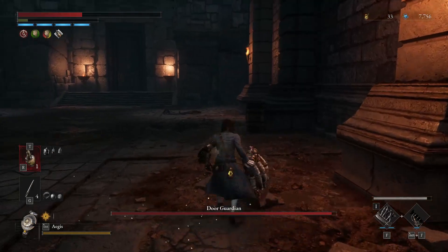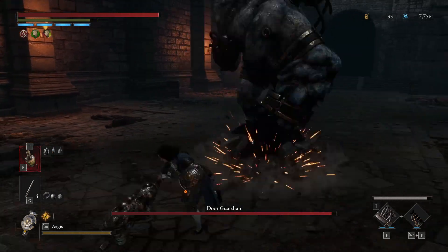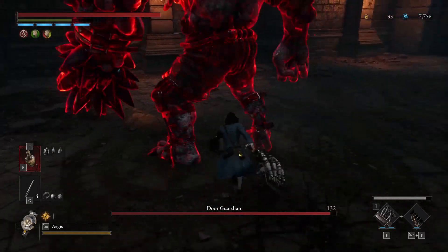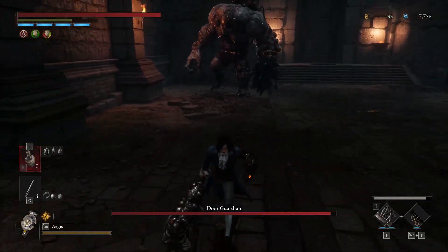Throwables are not of much use against it. The best strategy that I have found useful is to pick its weakest leg and attack it. This will lead it to get knocked down, where you can use your heavy attacks to reduce its health.